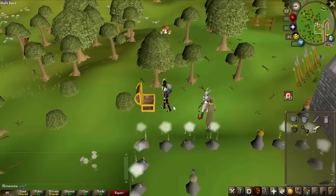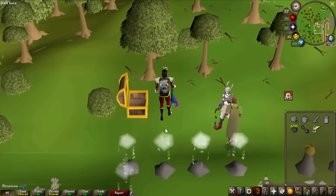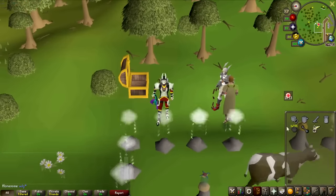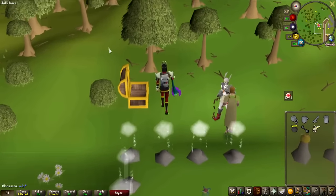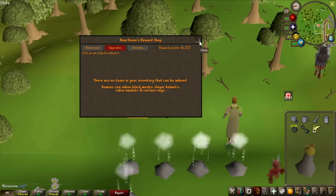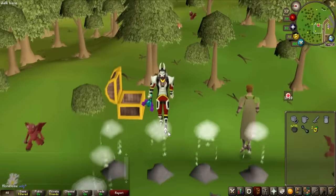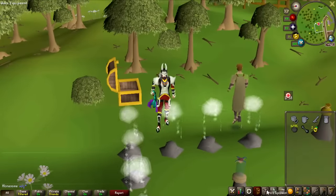I'm going to be killing all of them in the Lizardmen Canyon, which means I can use a cannon. To save even more prayer points, I've decided to buy a Ring of the Gods and imbue it — I already have the points. You need a Holy Wrench in your bag to be able to do this. It is now imbued, giving 8 plus prayer bonus, which should save me a good amount of prayer potions during this grind.